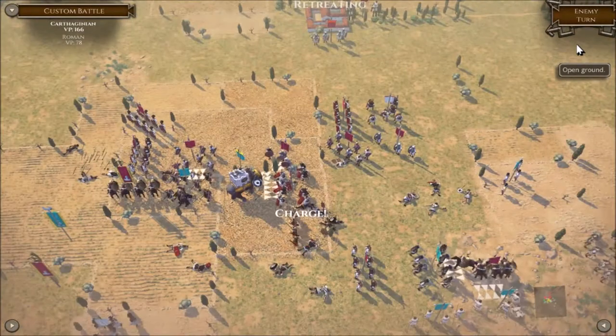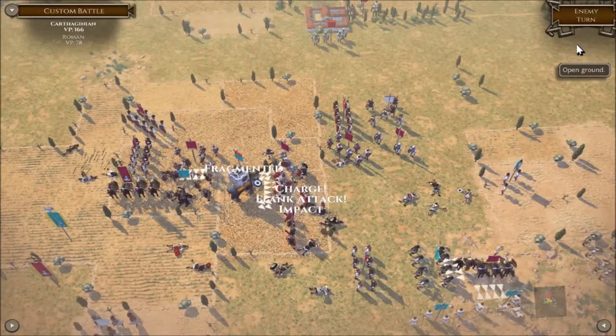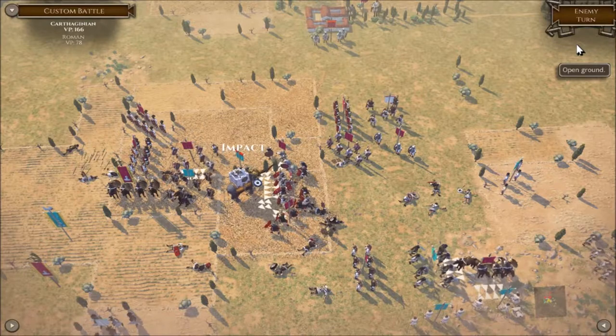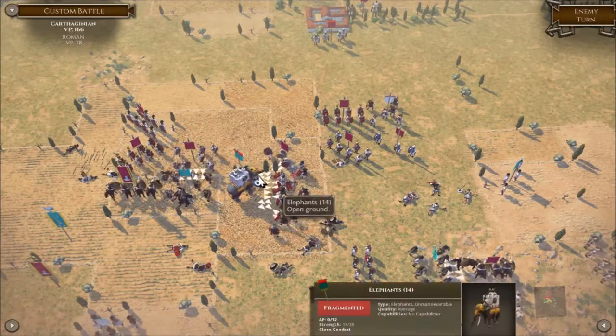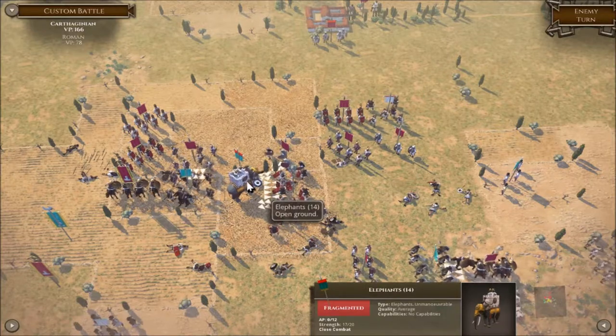Elephant now fragmented, getting hit by free side — taking one health off it. And that's a lot when you've only got 20 hit points.